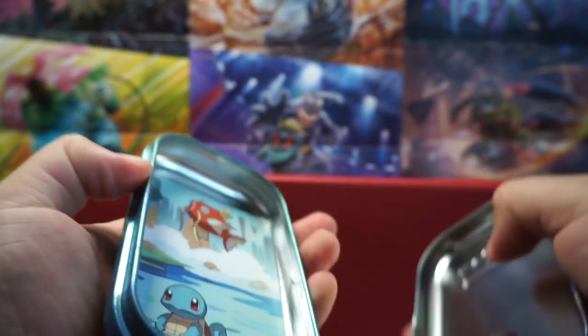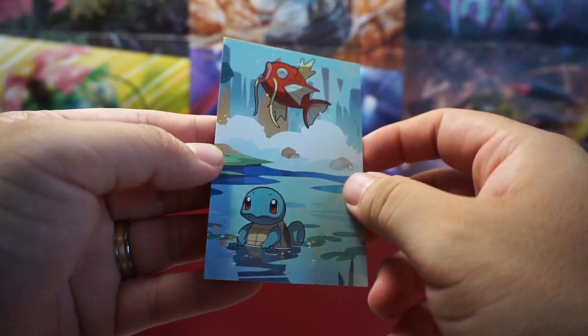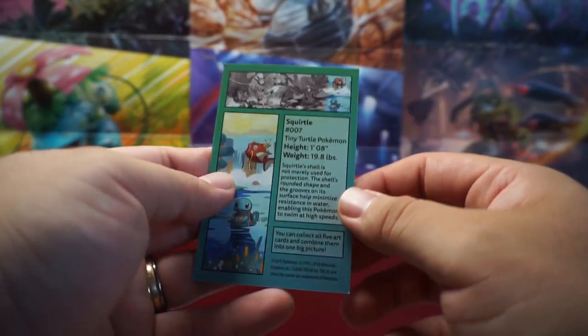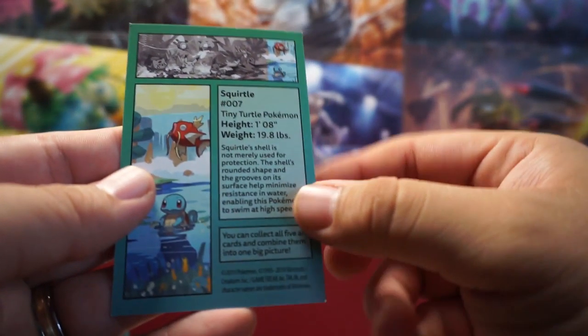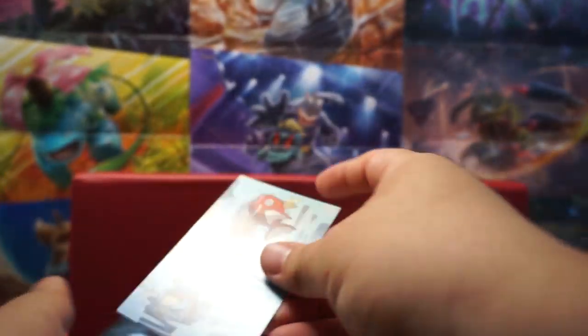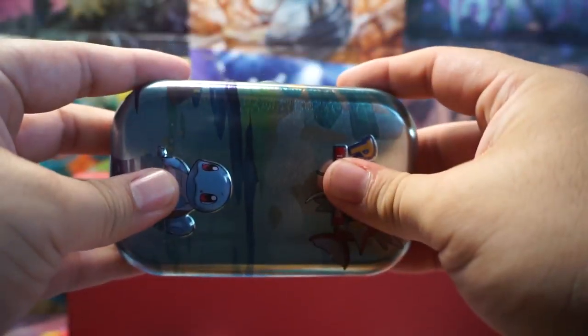So it's five in total and I've already opened one, so we're only going to be opening up four in this video. Now these do come with two packs each and a special little card in the back, and if you get all five of these you can actually make a little scene with them. It has a little bit of information on each one here on the back — just info on Squirtle himself. But let's open up those other tins.